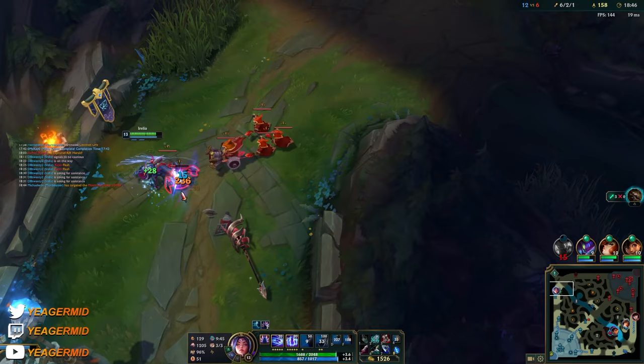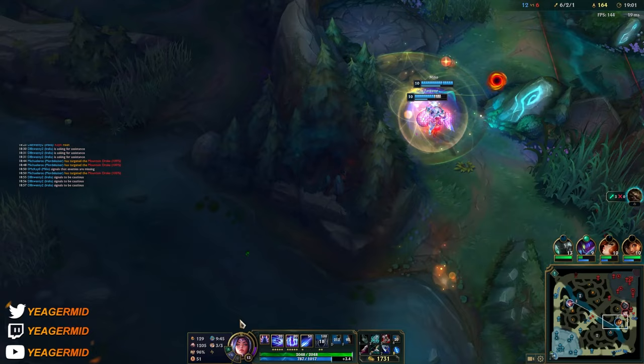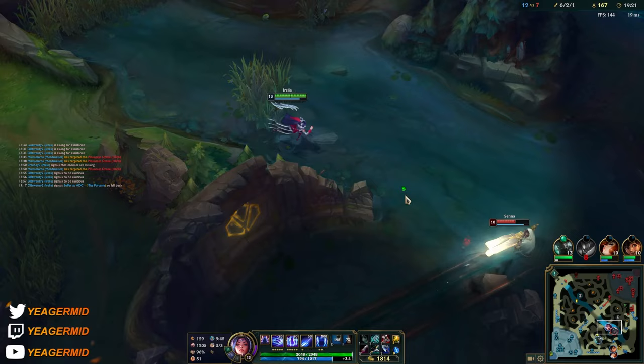Just protecting the tower so he doesn't get a herald. The build is coming out here and there, and our jungler is just on an inting spree — no one knows what he's trying to do. I'm just going to make my way bot side. They're kiting pretty well, so that's a good thing.